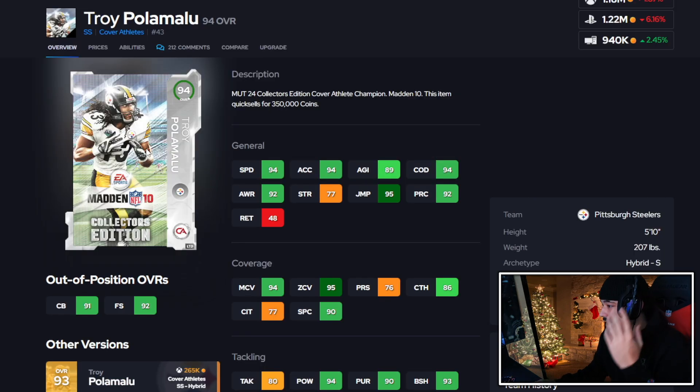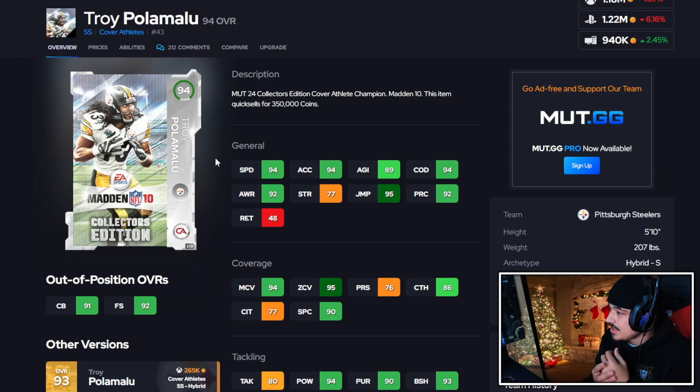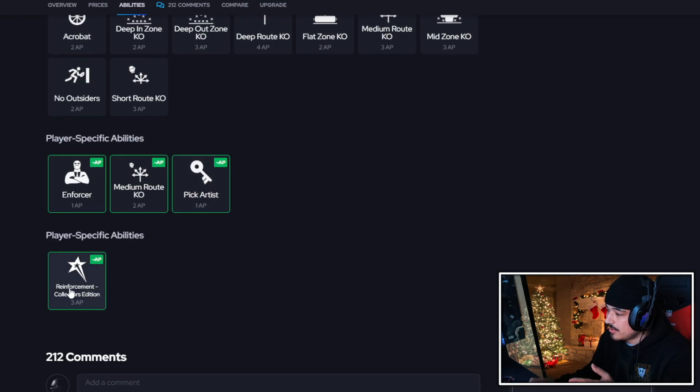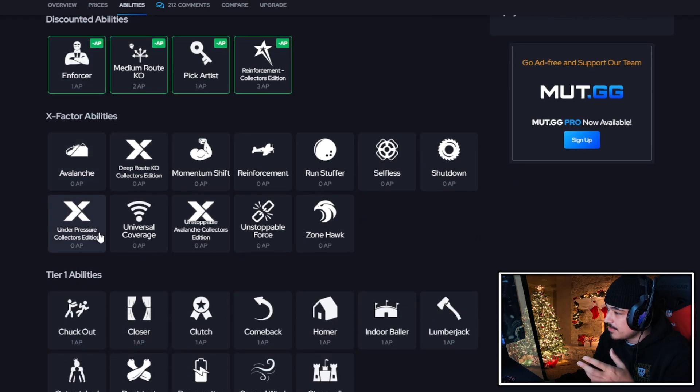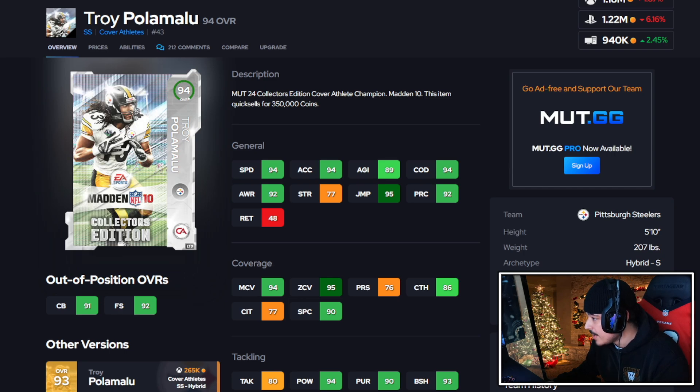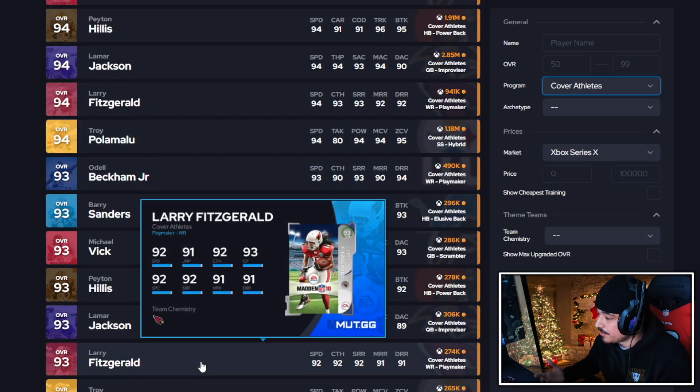Going up to Polamalu's LTD version — it's kind of a one-speed difference with better zone and man coverage. For abilities, he adds enforcer and reinforcement for 3AP, plus X-factors that start on like deep route KO under pressure and unstoppable avalanche. If you get a hit stick in the first eight plays or put persistent on for 1AP, it's a free fumble — a free turnover in a game where defense is already hard to play. I'm going to give him an A plus. Definitely overlooked because of his height, but the KOs and abilities make the card play well.